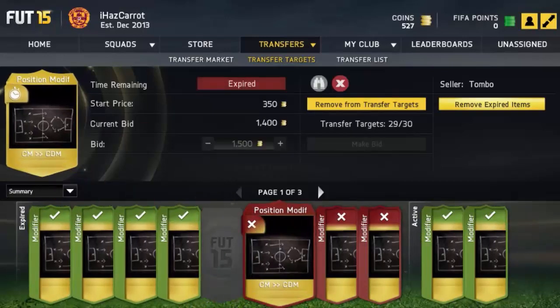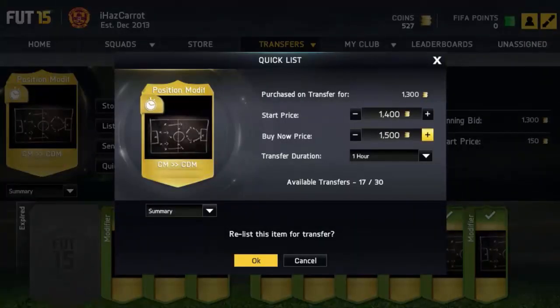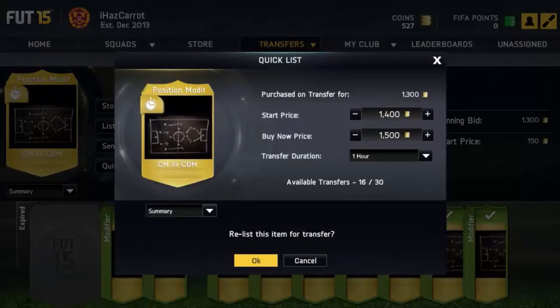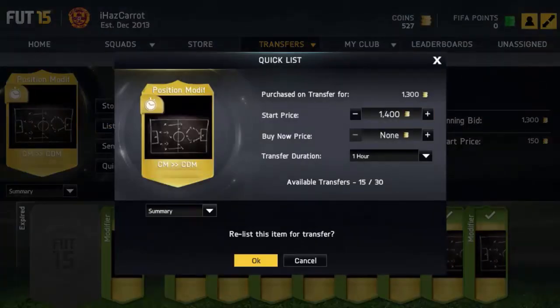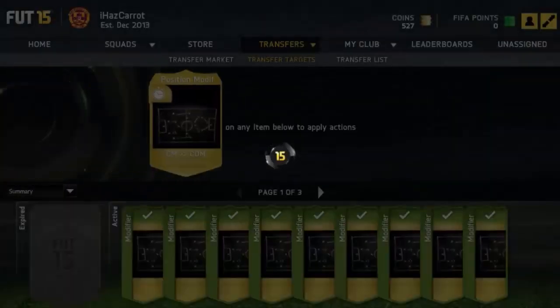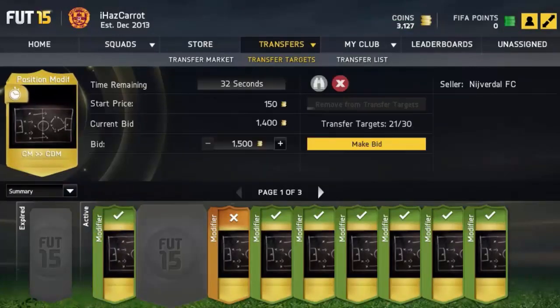It's so simple. To prove that they sell, I'll list this one up for 1.5k and it should sell while I'm doing the outro. Drop a like if you've enjoyed. I recommend you try this method — probably don't do the CM to CDM because I'm going to be doing that, but just pick any center mid formation and it works so easily.